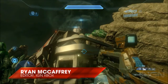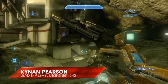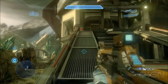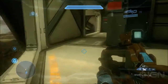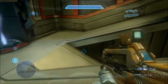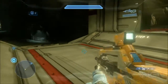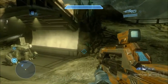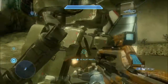Hey everybody, I'm Ryan McCaffrey with IGN. We are back at 343 Industries and I'm joined once again by Halo 4's lead multiplayer map designer, Kynan Pearson. Good to see you. We're here to check out more Halo 4 multiplayer maps. If you followed IGN in the run-up to Halo 4's release, we did tours of all ten multiplayer maps. We're here to do it again with the Crimson Map Pack, which is coming out very soon. You'll already get this if you have the Halo 4 Map Pass or the limited edition of Halo 4, or it's available separately for 800 Microsoft points. What map are we looking at here?